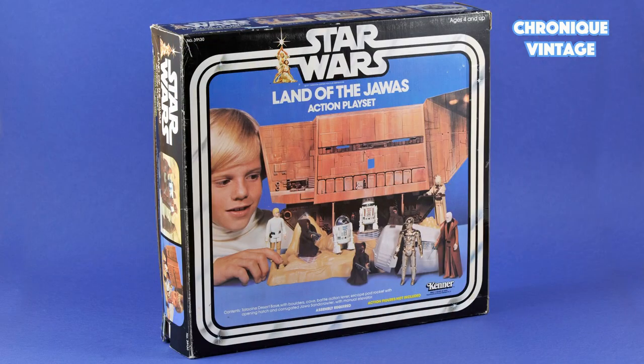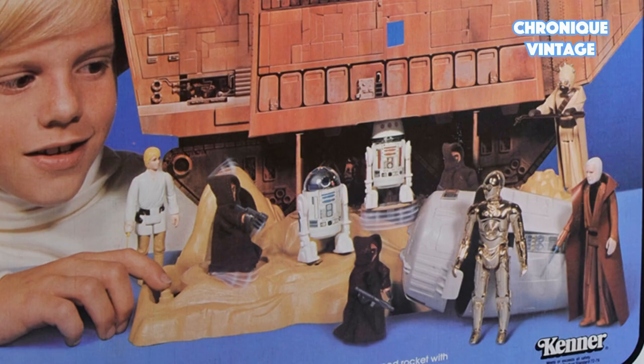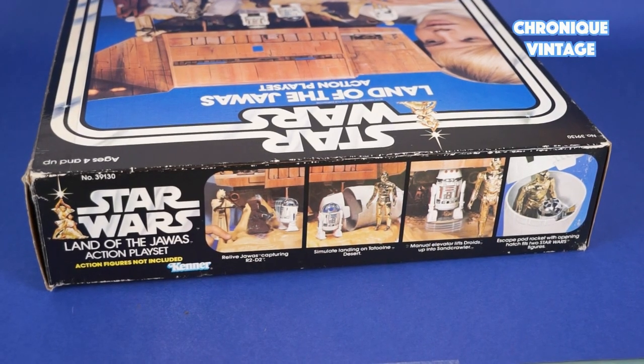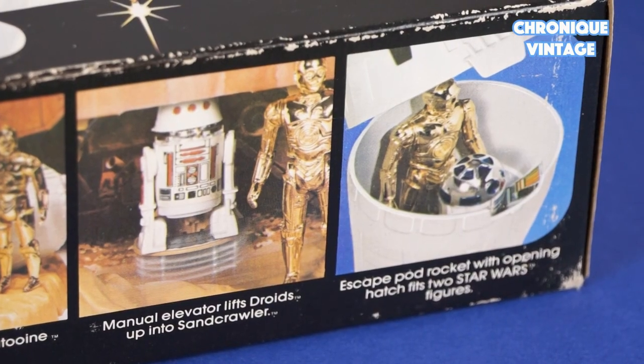Hello and welcome to a new Vintage Chronicle. Today we will describe the 1979 Land of the Jawas. Released in 1979, this playset allows you to re-enact several Tatooine Desert scenes, like R2-D2 and C-3PO's first meeting with Luke Skywalker at the Jawa's Sandcrawler.